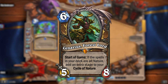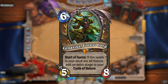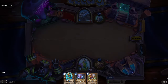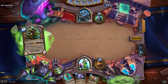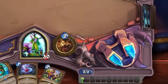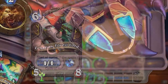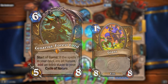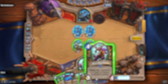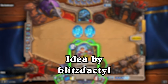Scenarius, Forest Lord — Scenarius is a 6 mana 5/8 legendary minion for Druid with a start of game effect. If all the spells in your deck are nature spells, Scenarius will add an extra stage to your Cycle of Nature. This means he will increase the meter from 5 to 10, and when you reach 10 on the Cycle, your cards that summon Ents will summon 8/8 Giants. Now, for the last overhaul. This idea was submitted by a viewer named BlizzDactyl here on YouTube, and I've named this update Overgrown.